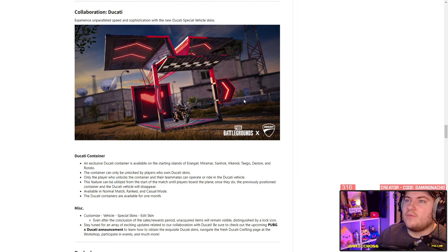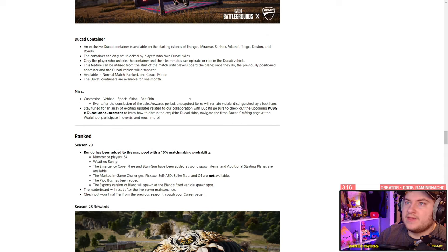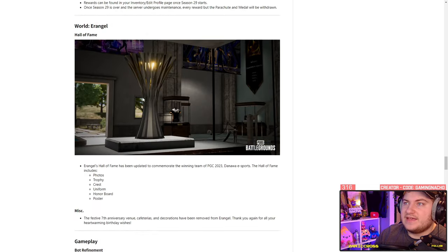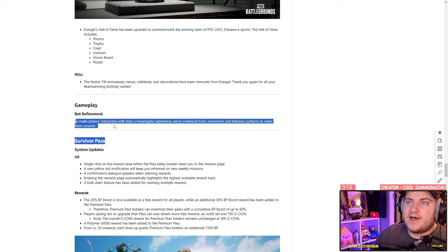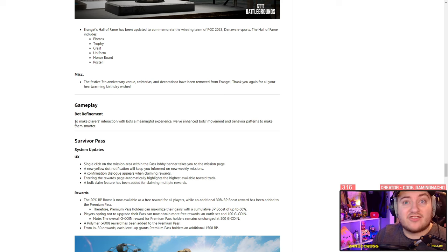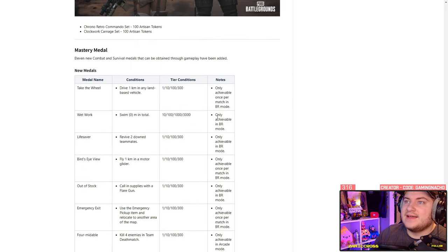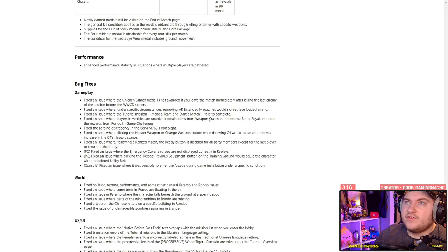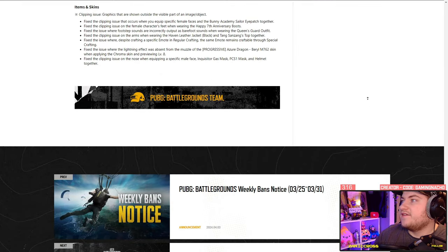The car nerf matters more on PC than console. We're getting the Ducati bike which will be in the lobby — it'll be available as a skin across all modes. The new ranked season is coming, the Hall of Fame has been tweaked, and they've updated bots to make them smarter, which may make casual mode harder. We've also got some new clothes, new medals — and that's pretty much the update.